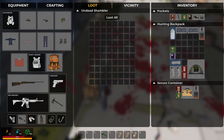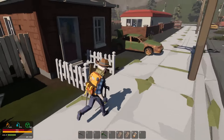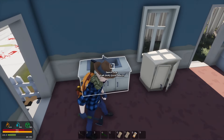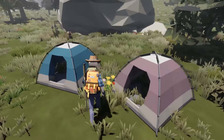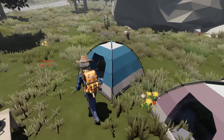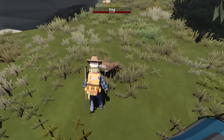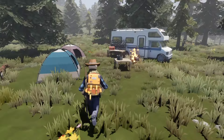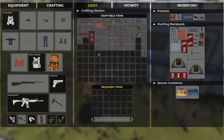We got a can opener - that is huge! Now we won't starve today; we might die a different way but it won't be starvation. They added dogs - that's so cool! I found this camp and they have a crafting station, which is kind of cool. I wish I had known earlier because I wouldn't have made all these rags.